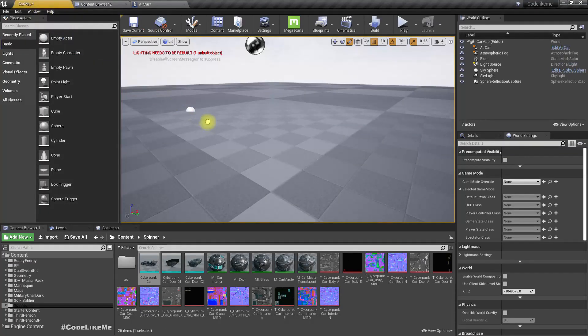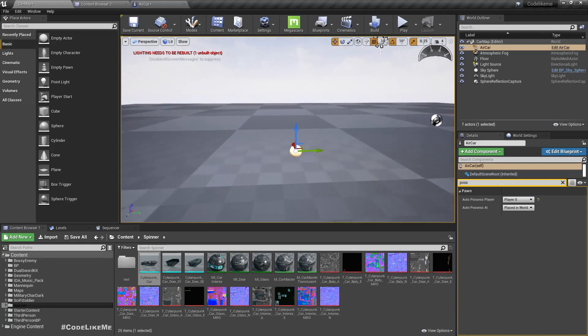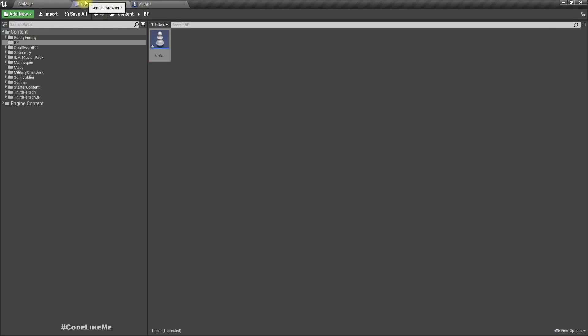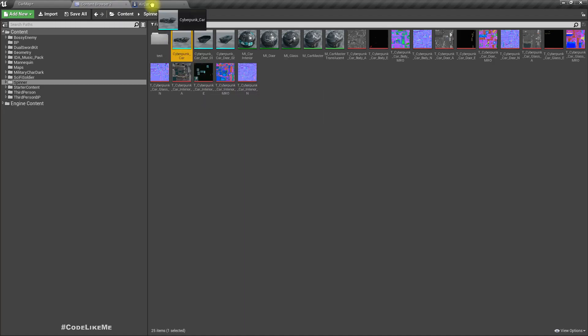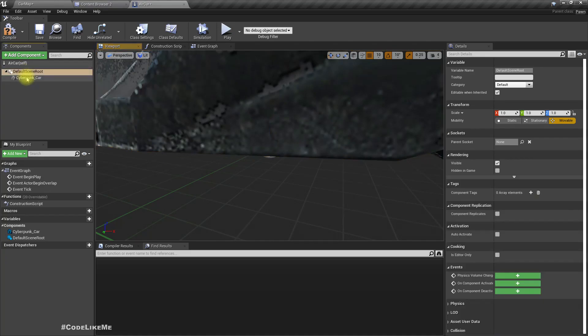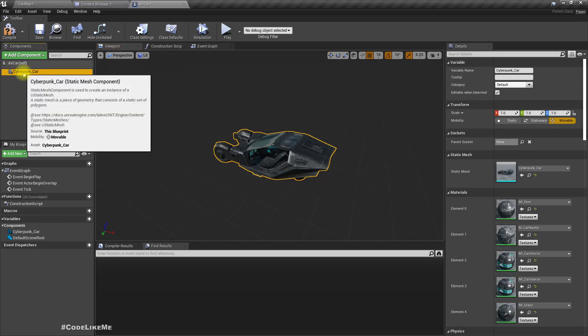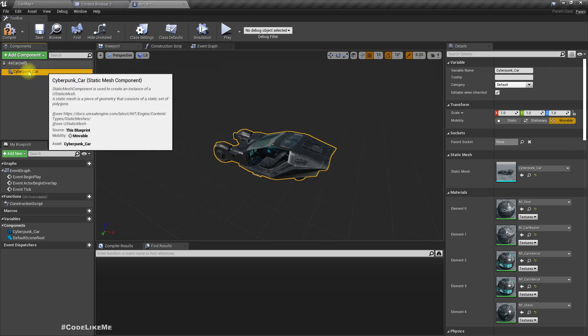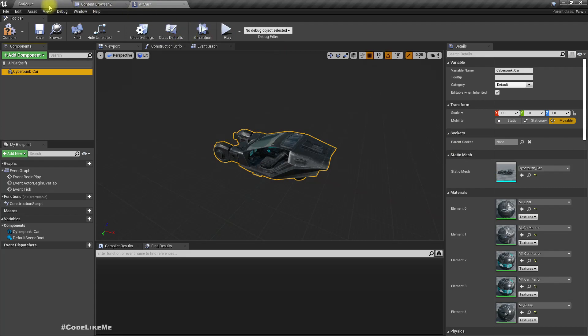Let me drag and drop the car into here and process it so we can start directly playing as that car. I have the cyberpunk car model — let me drag and drop it onto the default scene road. As you can see, the default scene road vanished and is replaced with the cyberpunk car. The car model is now the root.